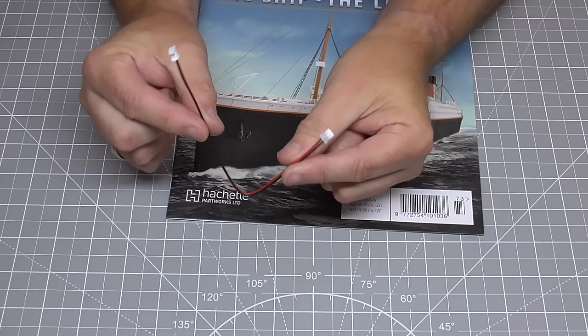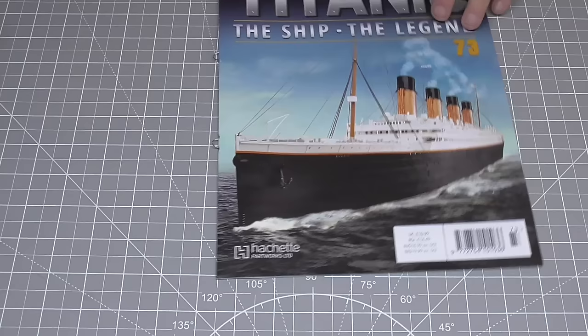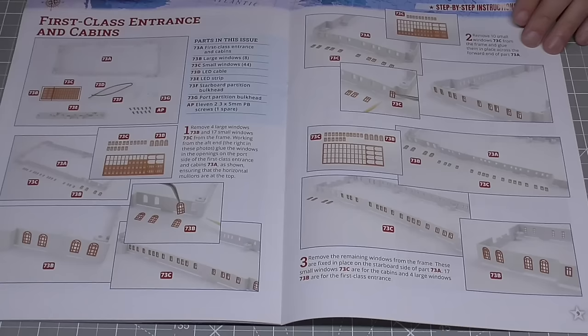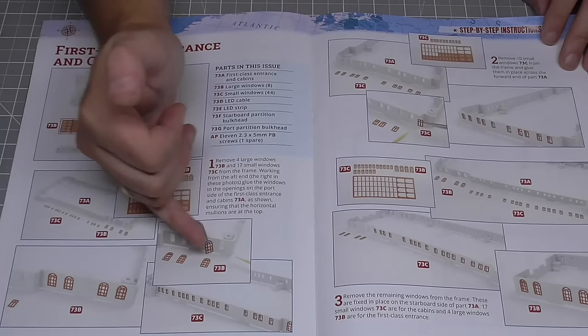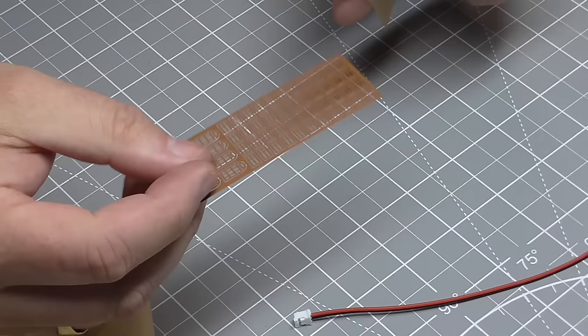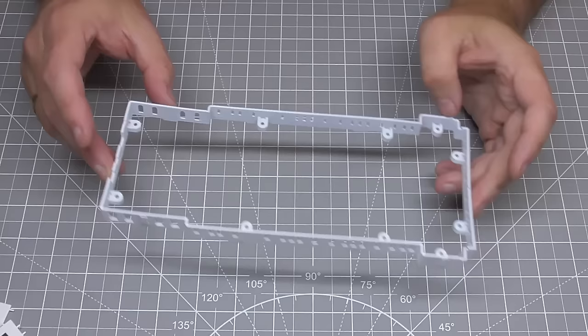It's worth noting that from the last stage we do have a cable which we haven't connected yet, so I'm going to keep that to one side. In stage 73, here's the magazine — we're going to be doing another deck, this time a lot bigger. We're putting a light in, there are so many windows to do, and then we put this onto the deck followed by some bulkheads. By the end, once we've added that little light strip, it's going to look just like that.